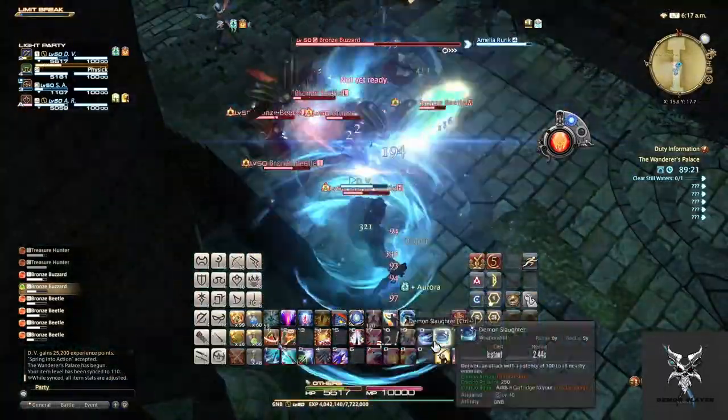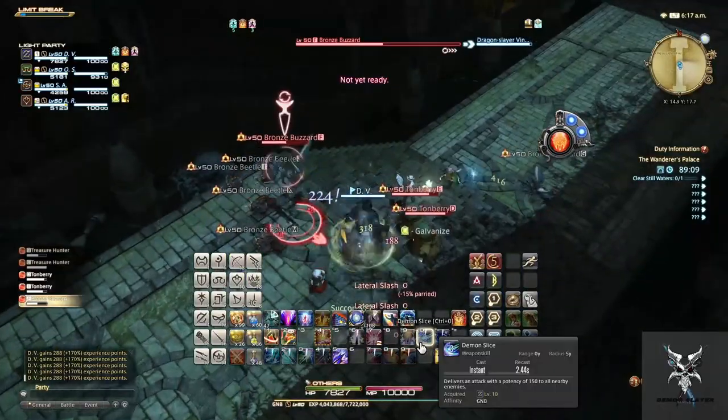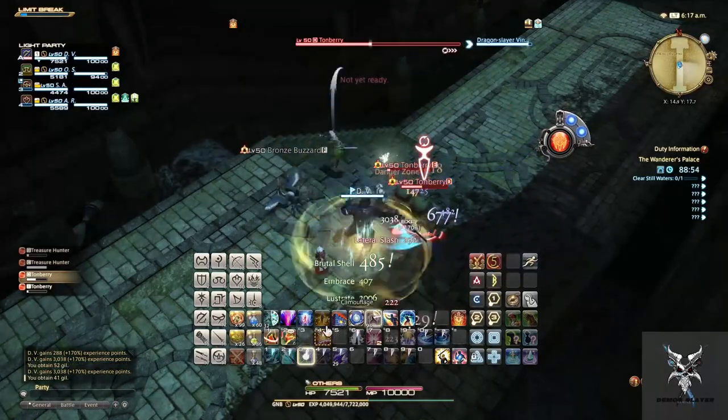The two Treasure Hunter units will serve as a decoy for the Tomberry and hold it off to let you get ahead of it. So just continue to the right and start picking up units as you proceed onward.